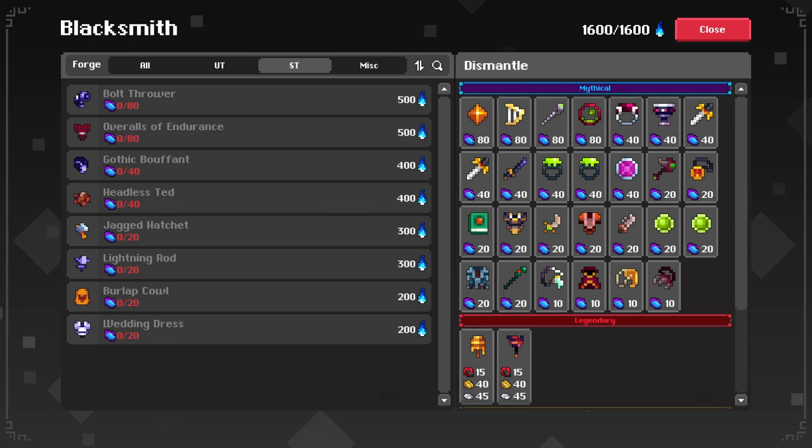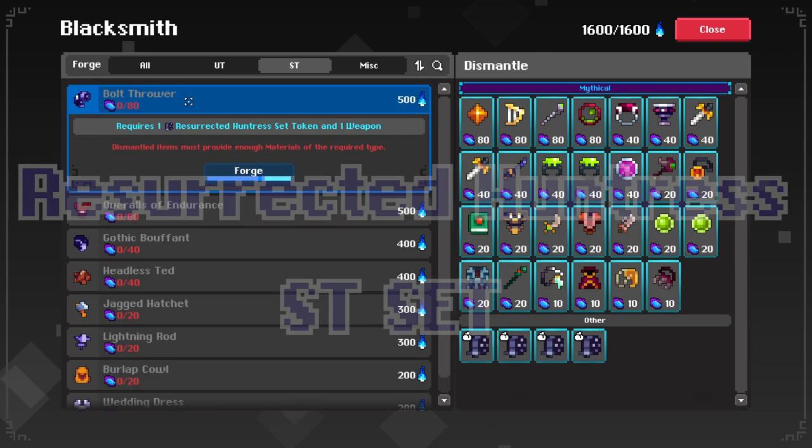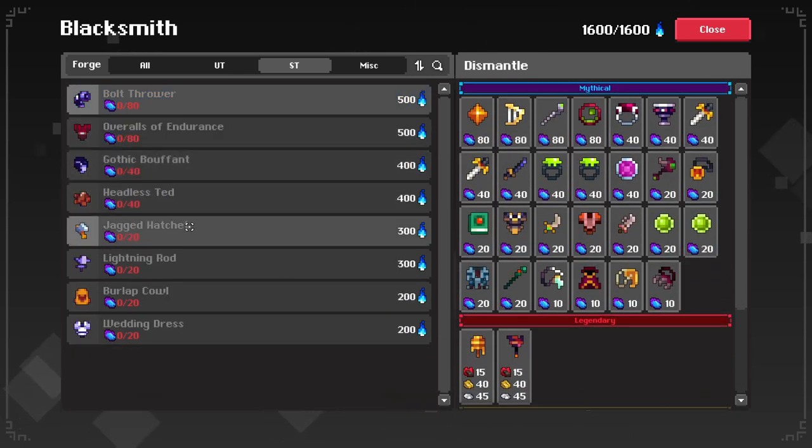The actual name for the Huntress SD set is called the Resurrected Huntress Set, and it includes the Bolt Thrower, Gothic Bouffant, Lightning Rod, and Wedding Dress. In this video, I will craft all these items on testing, try out the set, and give my thoughts and first impressions of the SD set.